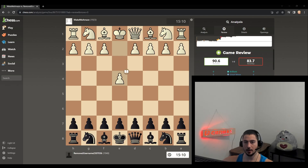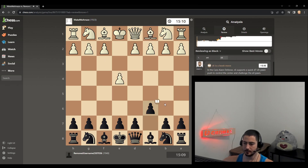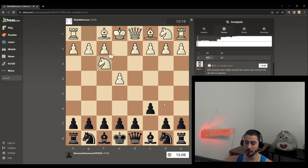What's up guys, we played another game on the road to 2,000 with the black pieces against 1.e4 — make me amaze — rated 1923. So we played the Caro-Kann, because it's what I play.